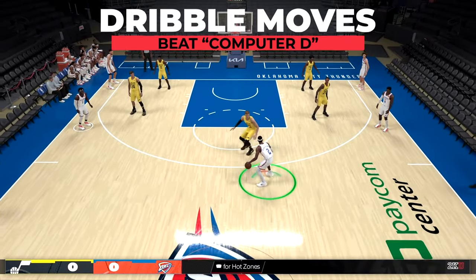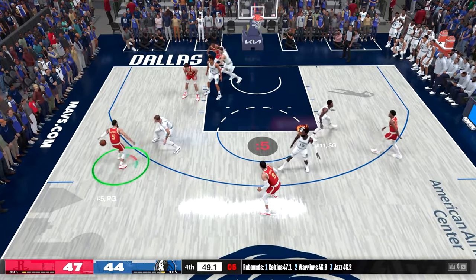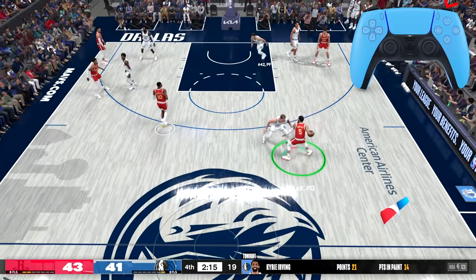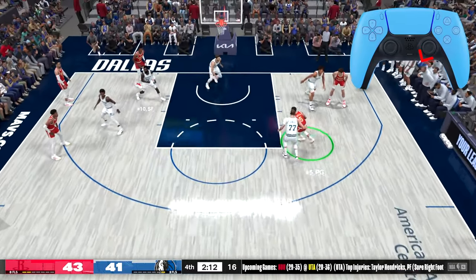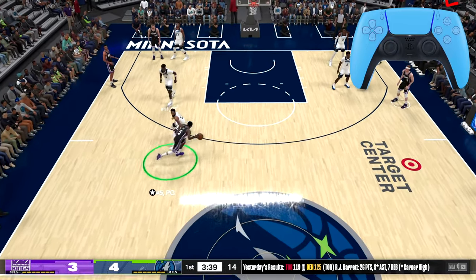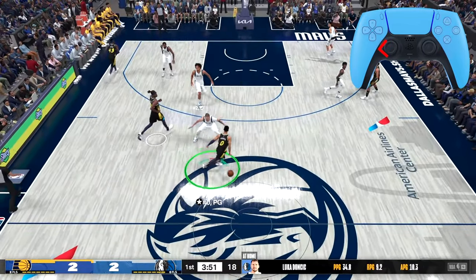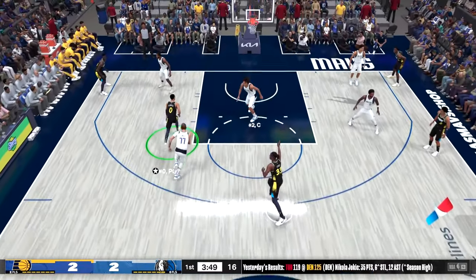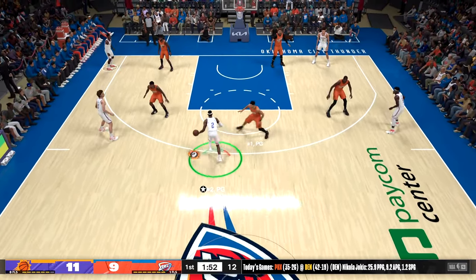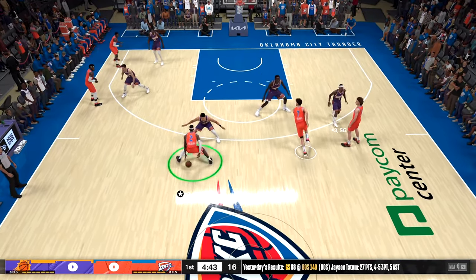In NBA 2K24 you also have plenty of ways to beat computer defenders off the dribble. Any of the escape dribbles are a good way to break free from heavy pressure. The behind-the-back escape is performed by holding the right trigger and aiming down and to the left with the right stick, then moving the left stick directly to the right — or aiming down and to the right with the right stick and moving it directly to the left. This lets you get the defender rocking one way before you explode back the other. On all the escapes you can play with the timing on when you go back the other way — you can do it immediately or wait until the very last second.